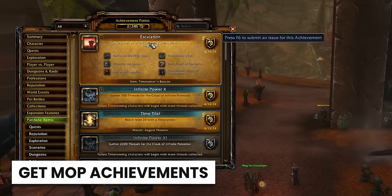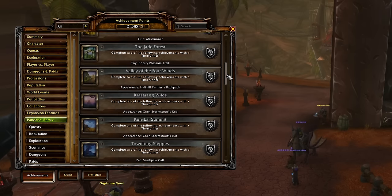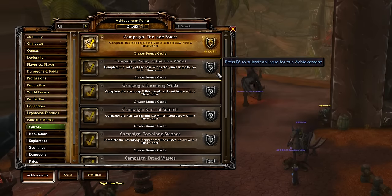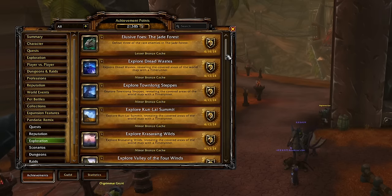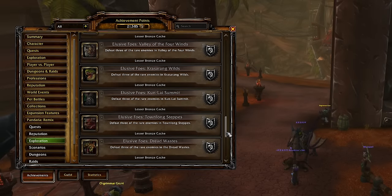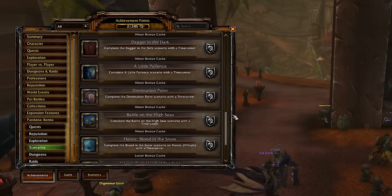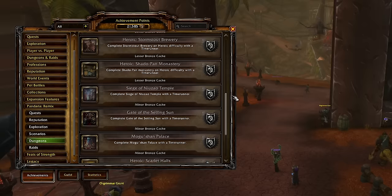Speaking of achievements, here's a neat quirk: if you're an achievement hunter, clear your schedule. There's an achievement for just about everything in Mists of Pandaria in this mode — clearing scenarios, raids, rares, dungeons across all difficulties, doing reps, doing campaigns, everything. And when you complete an achievement, you get a stack of bronze — from 200 bronze for a minor bronze cache up to 1,000 bronze from the greater bronze cache. Finally, instead of achievements just giving you random points, you actually get something useful to spend. Even better, all achievements that have a real counterpart are also triggered by doing the Remix version, so if you do Golden Lotus Exalted in Remix, you'll get the achievement on live as well.